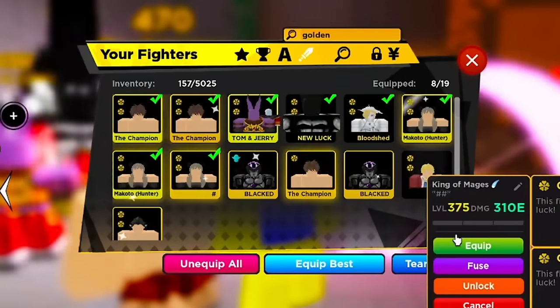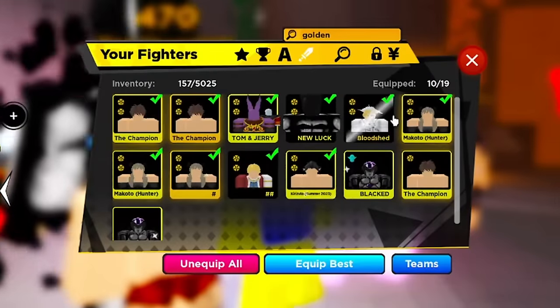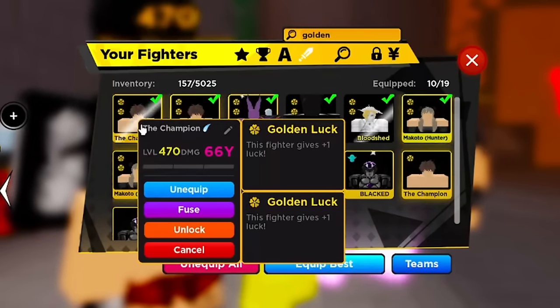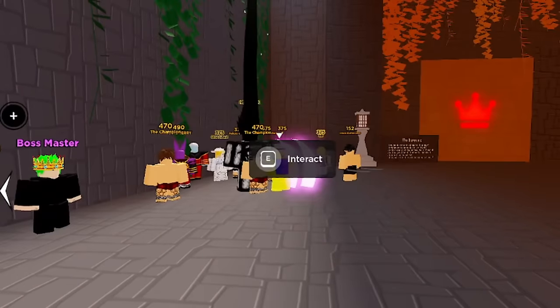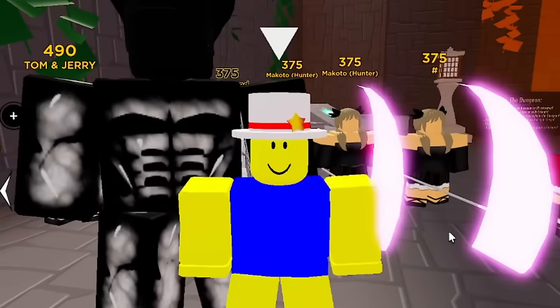I only have 10 fighters equipped right now. If you were a free-to-play player with similar fighters, as long as you limit-broke your stuff you'd be in the same position. With just 10 fighters using double golden luck, look at the bottom right of the screen — that's 60 luck.